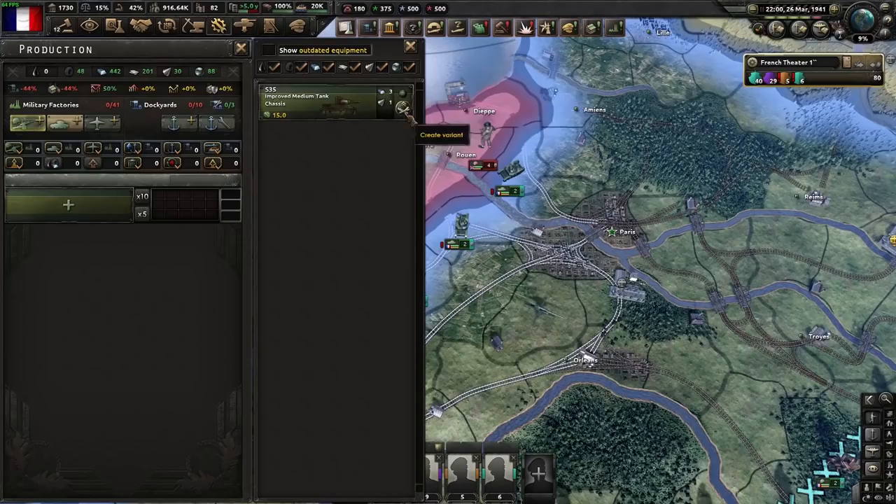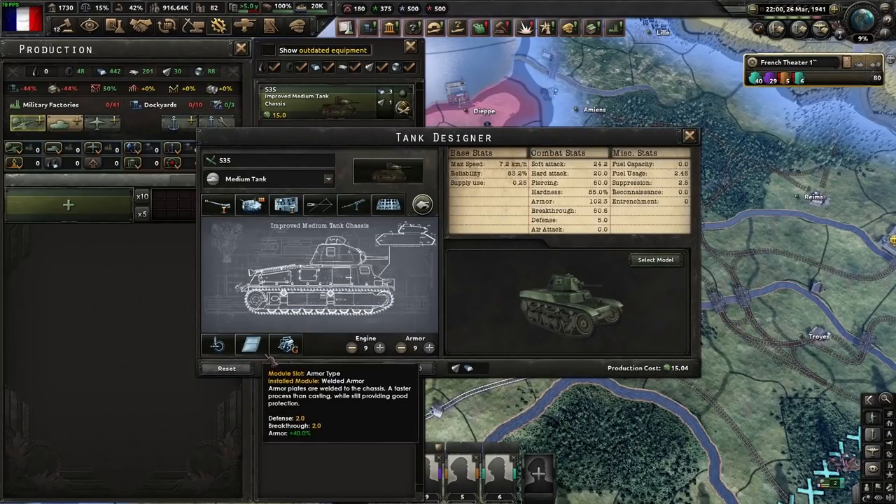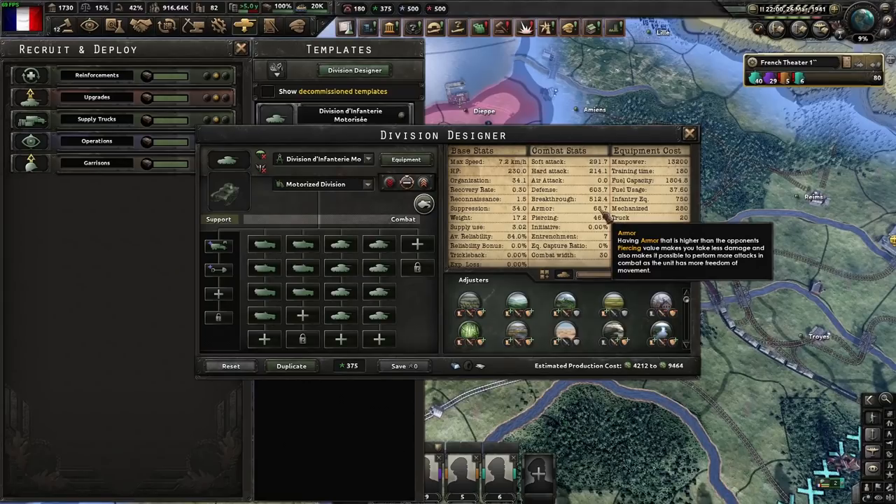On the French side, we've designed a tank that has 9 engine, 9 armor, with sloped armor and welded armor. This is a medium tank that has basically as much armor as you can get without paying a chromium cost, and this means we have 68.7 armor.